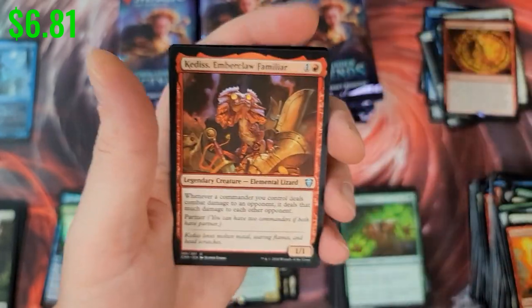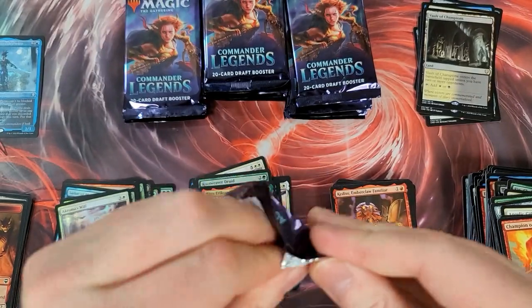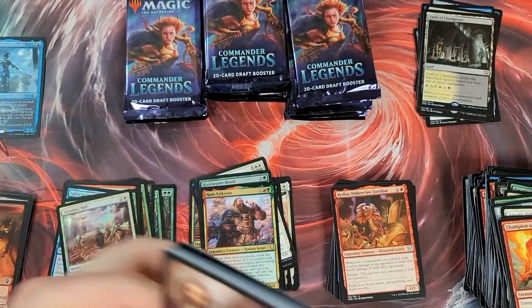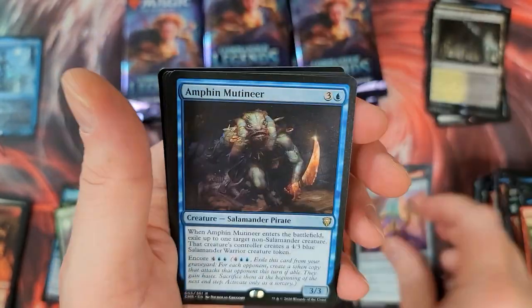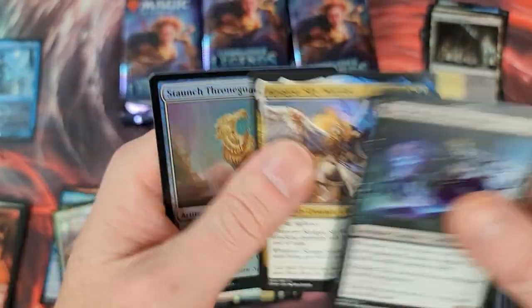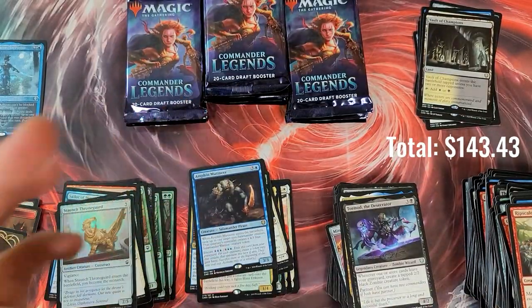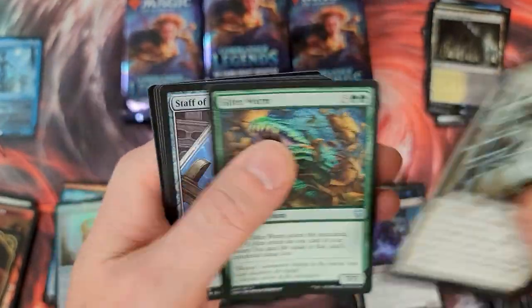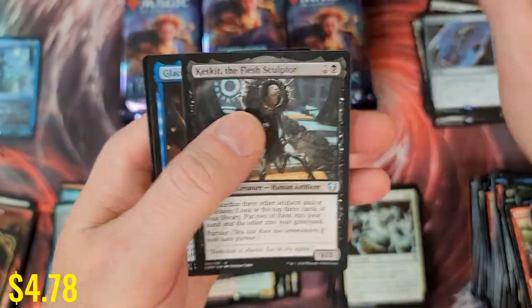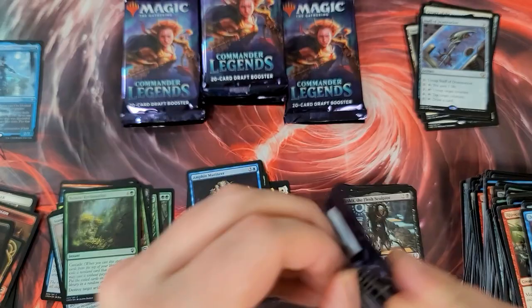The only thing we're missing is a really amazing foil. Chroma's Will. We did pull two foil rares already — could be looking for a mythic or a third foil rare. Anger, Lore, and Mutineer. Staff of Domination — we will take that one, that's not bad. Sculptor, Engineer, and Reclamation. More than halfway through, baby!